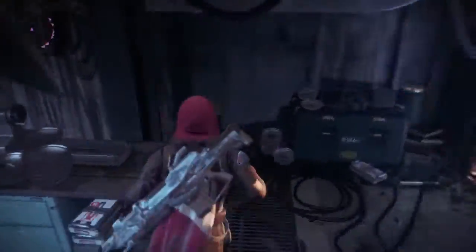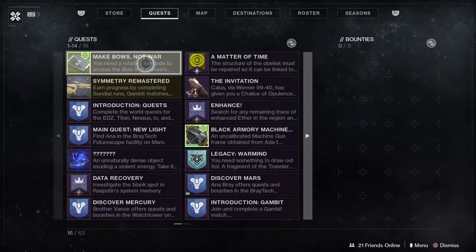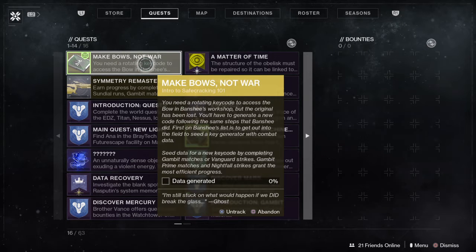I don't recommend trying to do this backwards. Wait, where do I have to go for the diagnostics? Seed data — seed data for new key code by completing gambit matches or vanguard strikes. Gambit Prime matches and nightfall strikes grant the most efficient progress. You need a rotating key code to access the bow in Banshee's workshop, but the original order has been lost. You'll have to generate a new code following the same steps that Banshee did. First on Banshee's list is to get out into the field to seed the key generator with combat data.